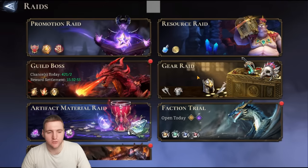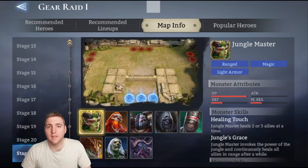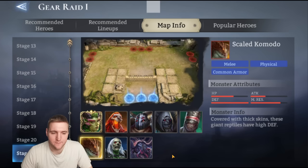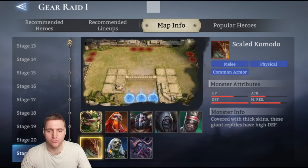Hex is clearly a really good Guild Boss hero. Aside from Guild Boss, there are the Gear Raids. In Gear Raid 1, although he deals magic damage, it is single target and he will get caught up firing at skeletons rather than focusing down specific heroes. Because of his long card draws during his ultimate, he ends up blowing massive damage on a single squishy enemy and not contributing a lot. There is one dominant exception for single target damage dealers in Gear Raid 1 — Silas — mainly to kill the Scaled Komodo, Jungle Master boss, and Elowin boss. Hex doesn't seem to fulfill this same niche given his draw delay and lack of resistance penetration.